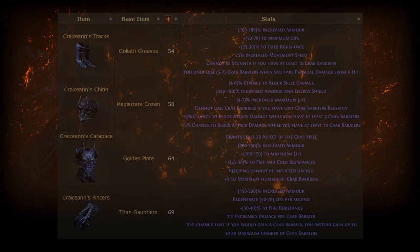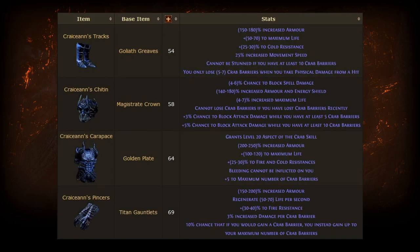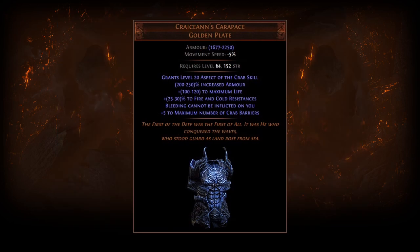Kraken, First of the Deep also drops unique items that can't be found elsewhere. These uniques are generally underwhelming, but they interact directly with Aspect of the Crab and a few have decent mods. The Odi armor is notably good — it provides the Aspect of the Crab skill, makes you immune to bleeding, and provides a ton of armor and life. However, it comes at a significant opportunity cost since it takes up your body armor slot.